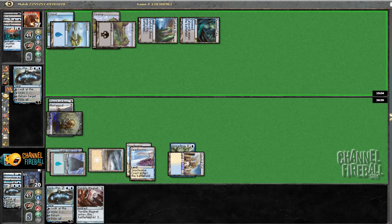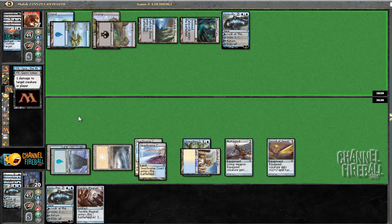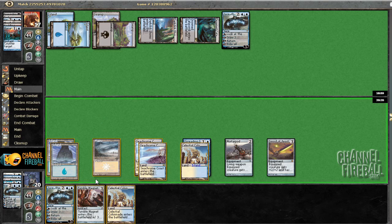Unfortunately, it looks like a Jace, which doesn't give me a whole lot of good options. He can bounce the token or he can just Brainstorm. Either way I'm not very happy. I guess I can nug Jace, but I think I'm just going to play my own Jace. Though if I nug Jace and draw Squadron Hawk — one damage to him doesn't seem like it's really going to do a whole lot. Celestial Colonnade. All right, I've got to play Jace — hopefully he doesn't have another mana leak.